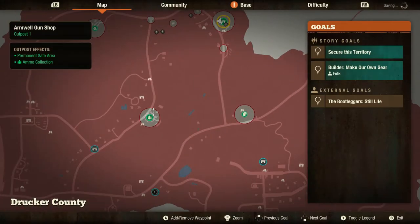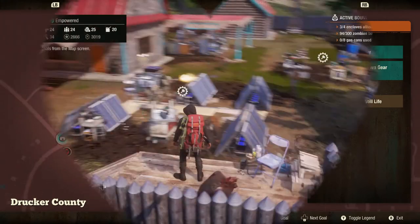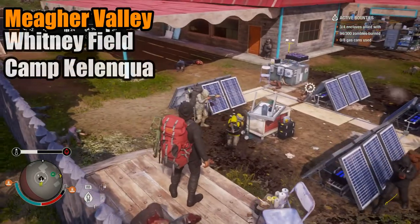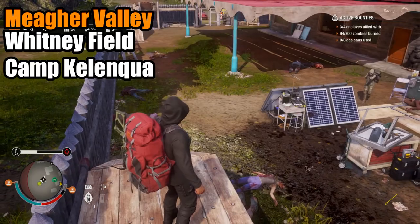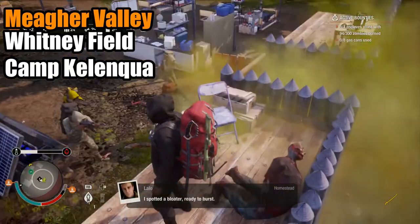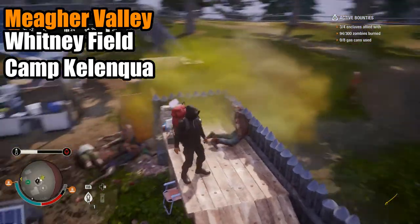Let's do Mayor Valley, and I bet I already know which two bases you're looking at. There is the Whitney Field base and Camp Calencroix. These two are easily the biggest bases of Mayor Valley. Whitney Field has a cost of 3,500 influence while Camp Calencroix costs 1,000. I find that this is one of those cases where spending more does not necessarily mean having greater value.